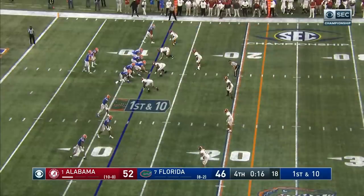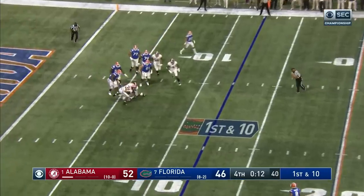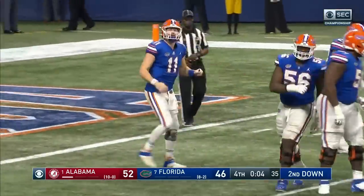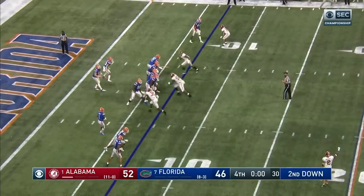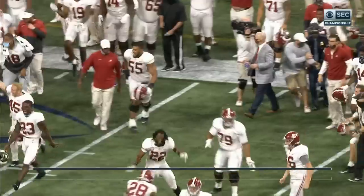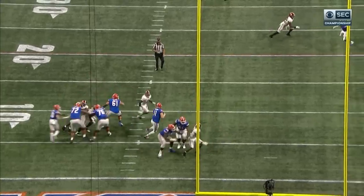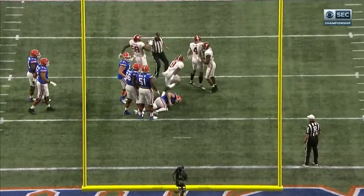Trask inside his own five — hit, and he's dropped. That'll do it, they're not going to have time for another play. It's over. Alabama survives in a great SEC Championship Game in Atlanta. Christian Harris is the one who cleans it up — he's in that spy position, and when Trask runs up in the pocket, he gets it. They don't come much better than this one.